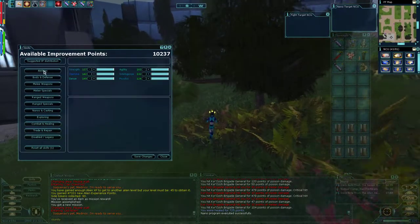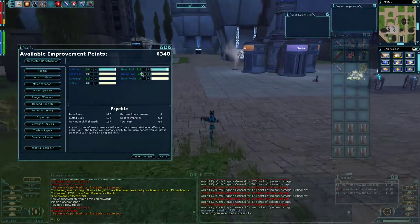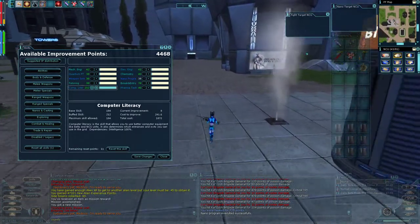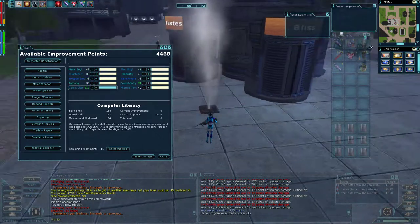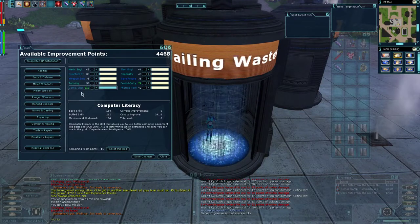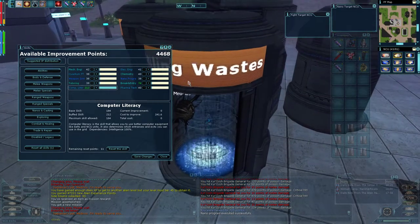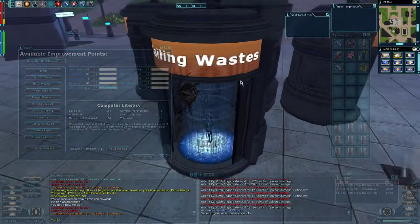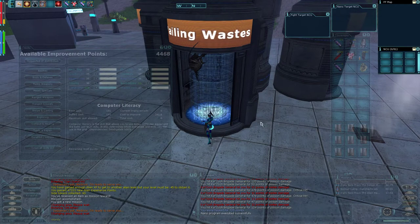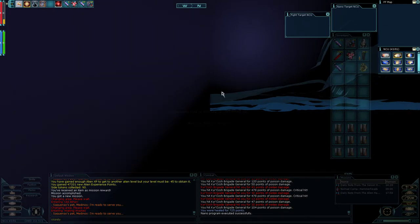We can actually spend some IP here, but IP is pretty tight. As you can see, I've almost run out and haven't really assigned anything. I'm focusing on computer literacy — the belt I want to equip from the Temple of Three Winds requires 225. Actually, I don't really need it anymore because I can False Profession Traitor, and Traitors have a complete buff — that's a nano I want to buy. Treatment is something else I'm trying to keep buffed.